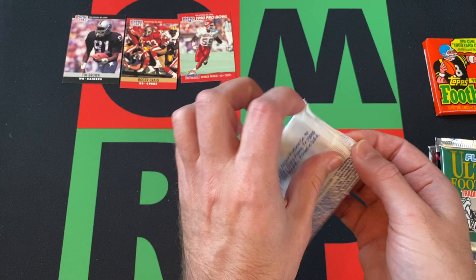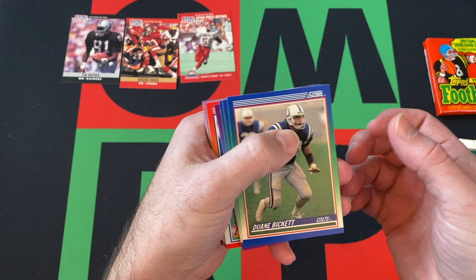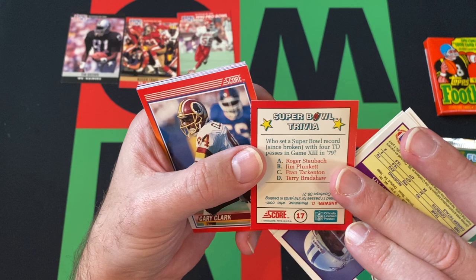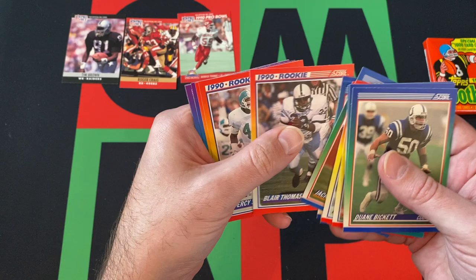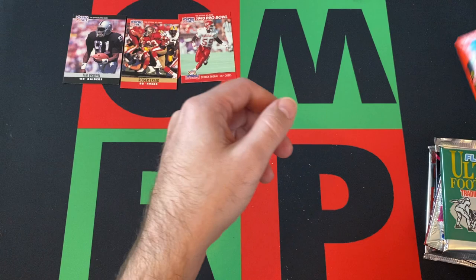Moving on to '90 Score Series 1. I'm not sure who's in Series 1 versus Series 2, but Junior Seau was probably the only real good rookie in this set. We got Dwayne Bickett, Eddie Murray, Gary Anderson, James Dixon, one of these Super Bowl trivia cards — who set the Super Bowl record, since broken, with four TD passes — Terry Bradshaw, Garrett Clark, Mark Bavaro, Myron Guyton, Jackie Slater, Carl Banks, Chris Jackie, Blair Thomas rookie, Percy Snow rookie, Lynn James rookie, Tim Green, Jim Arnold, and Rodney Peet. Not much going on in there.